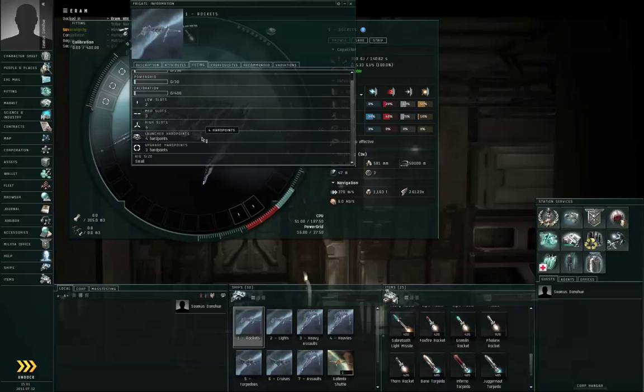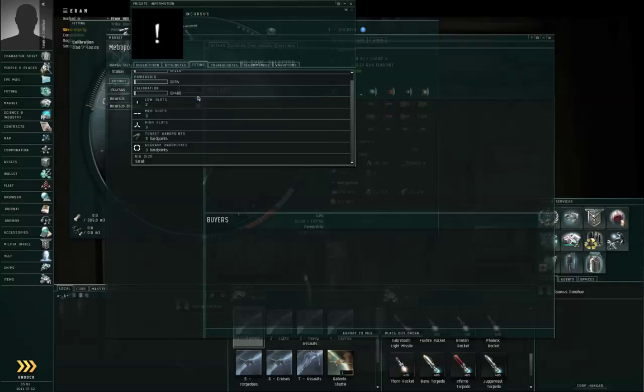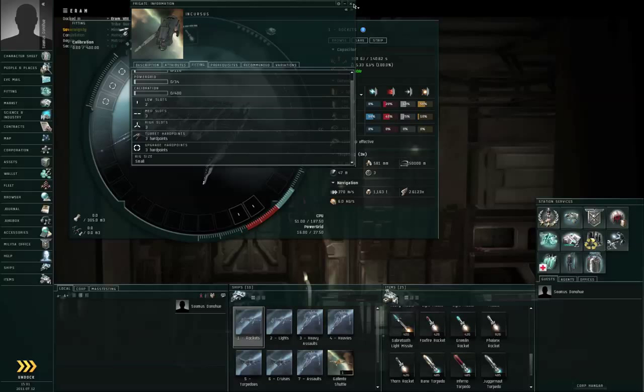Similarly, if there are no turret hardpoints, you cannot fit turrets to that ship. This is a Kestrel-class Caldari frigate — it's got no turret hardpoints, so you couldn't possibly fit turrets to it. Similarly, the Incursus-class Gallente frigate has no launcher hardpoints, so you couldn't possibly fit missiles to an Incursus.